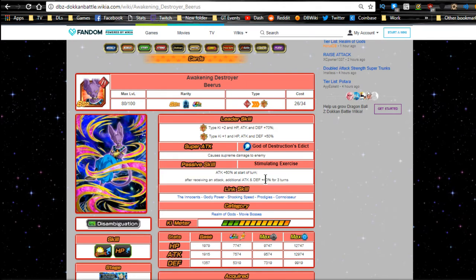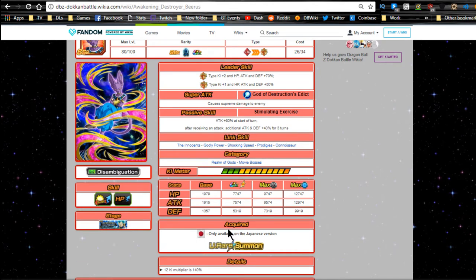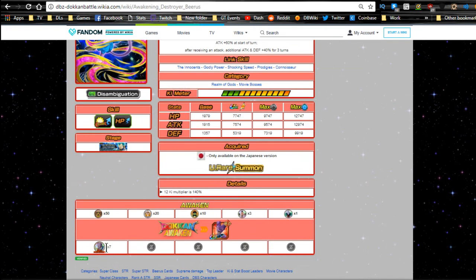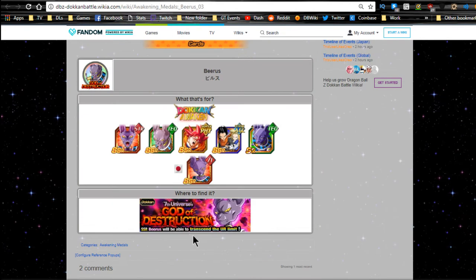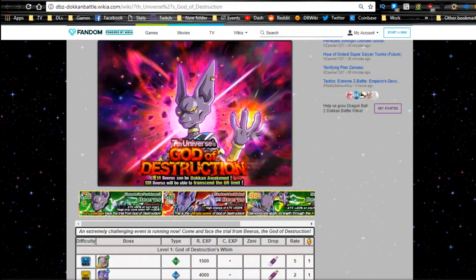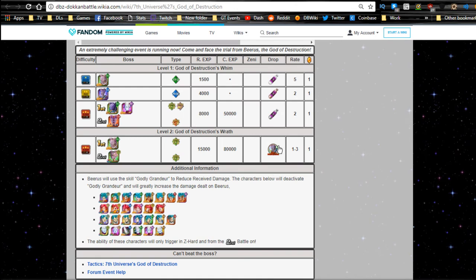I originally thought when he came out that it was Attack and Defense plus 40% up to three times — that was incorrect, so if you've been following me you can forget about that. We're going to jump to his Dokkan information. He will Dokkan awaken with seven Beerus metals. Those metals are available from the Seventh Universe's God of Destruction Beerus event — he drops one to three on level two.